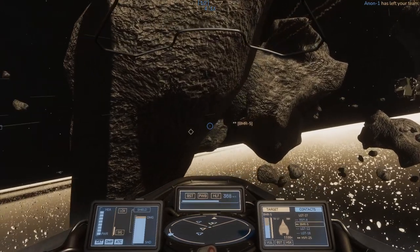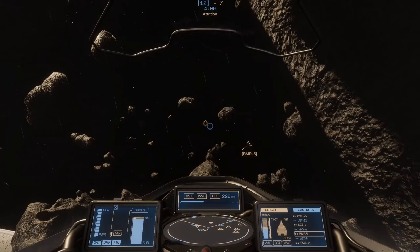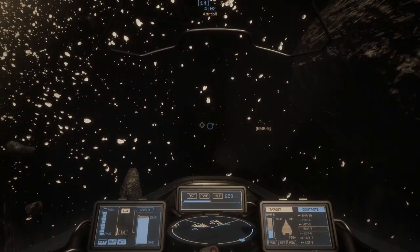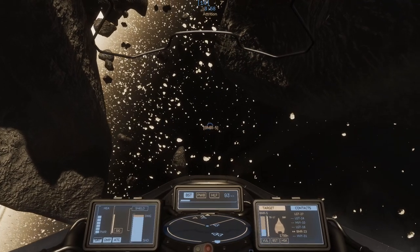Let's try to take this out. This is a bomber — I imagine it's quite good for destroying the enemy capital ship, or in this case my fleet carrier, because it's an enemy bomber. I want it nowhere near my fleet carrier, so I'm going to get rid of it.